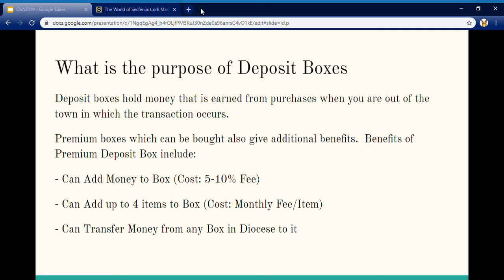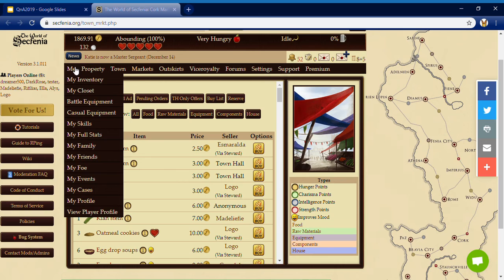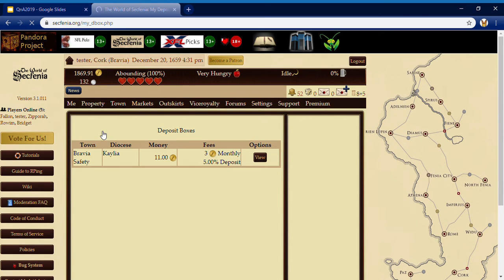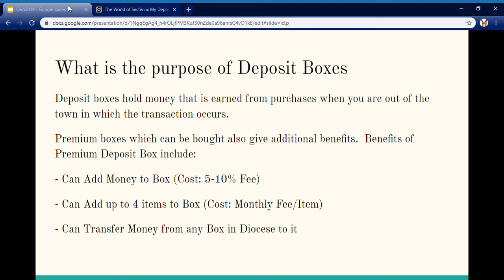The deposit box will be eliminated once it hits zero. If you ever need to see where your deposit boxes are, you can go over to Property > My Deposit Boxes and click. This will allow you to see what town you have one in, how much money is in there, the fee for it, and also allow you to view it directly. Premium boxes are something you can buy from the temple, which give additional benefits — including the ability to add money to the box for a fee, add up to four items to the box, and transfer from any box in the diocese to that particular box.